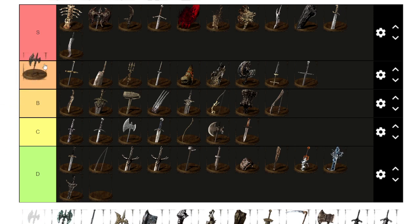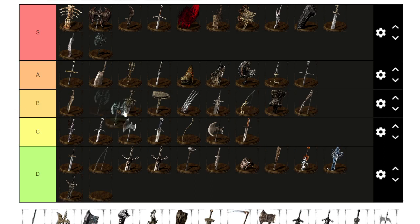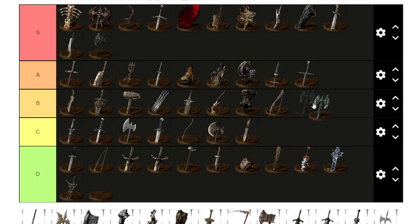Gargoyle's Halberd is so underrated — I don't know why. I used this bad boy and won so many fights. S tier: amazing range, good moveset, fun to use. Unlike Gargoyle's Axe, which is just B — even C — but it's longer than a Battle Axe and has some cool animations, so swag points bring it to B.